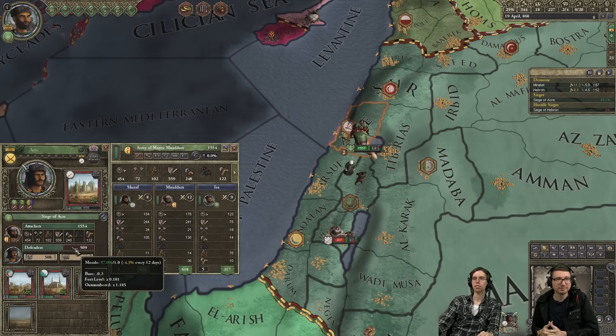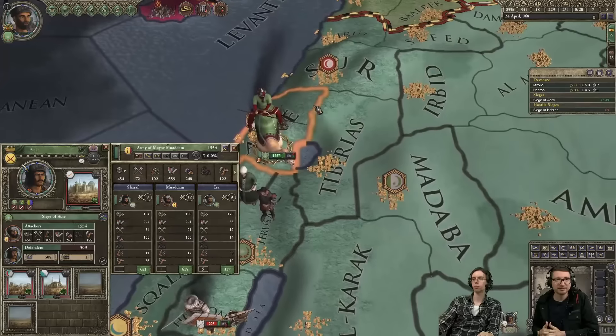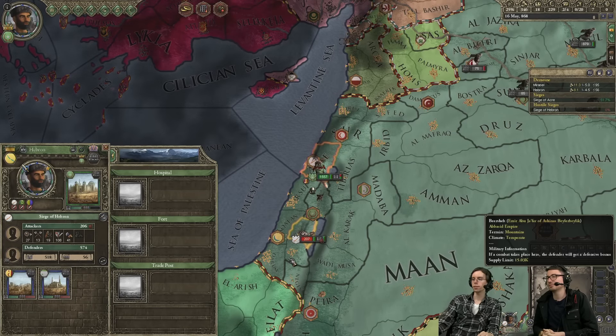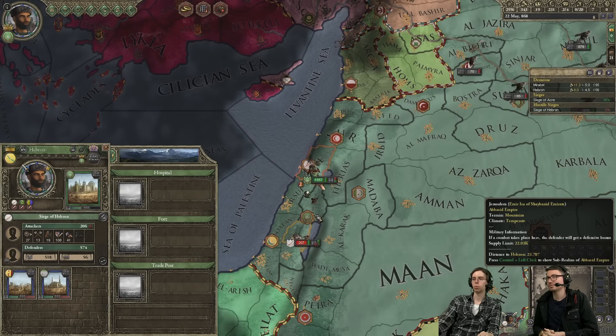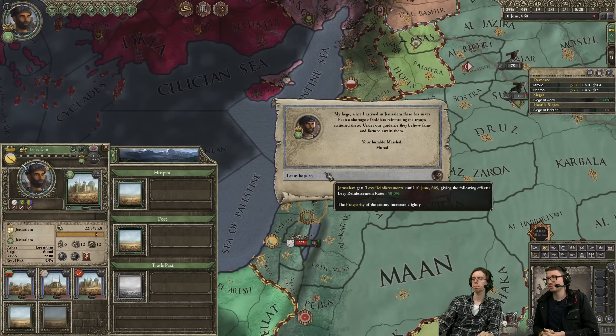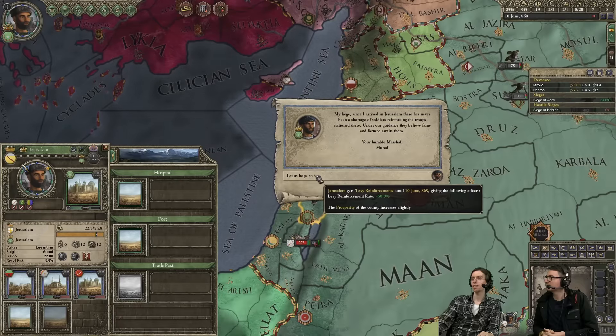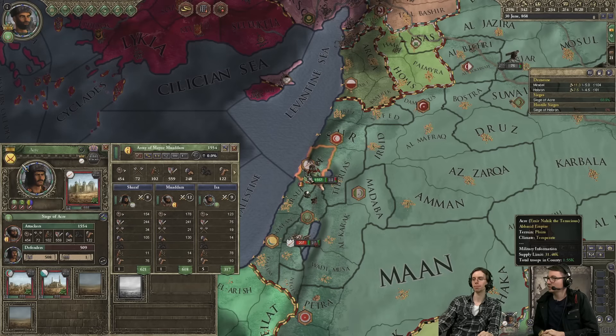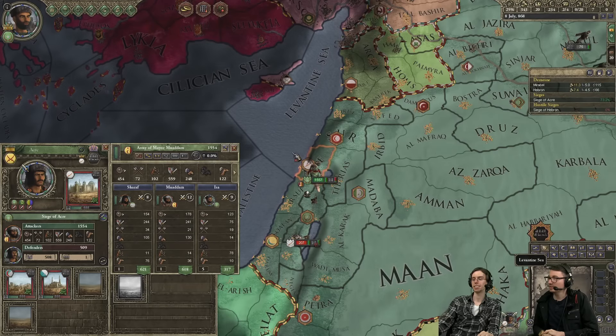Let's push down this siege so we can get our rightfully owned province back. Once we get some more gold, we can also start building hospitals, which is quite convenient if we play long enough for the plague to arrive. We should prepare for a possible future disease — the plague is quite more horrendous than it used to be. It kills a lot more people. Super plague.